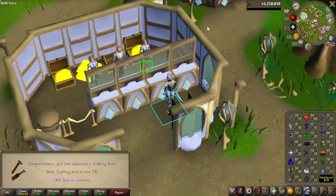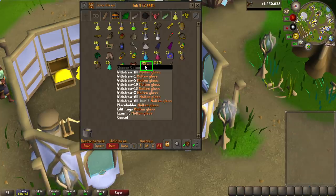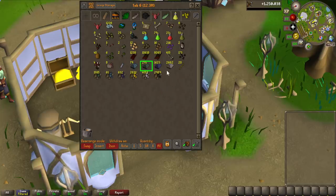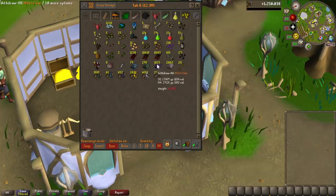1,250,000 crafting experience later, it is now done and I still have 108 molten glass. Now it is time for smithing. I am going to use all the steel bars and all the mithril bars first off — I'm just going to basically make plate bodies.